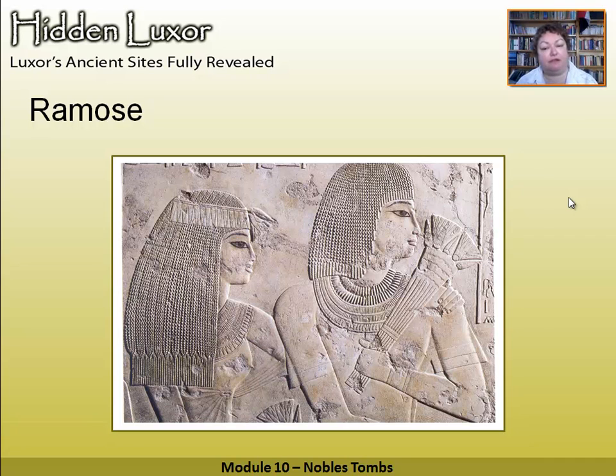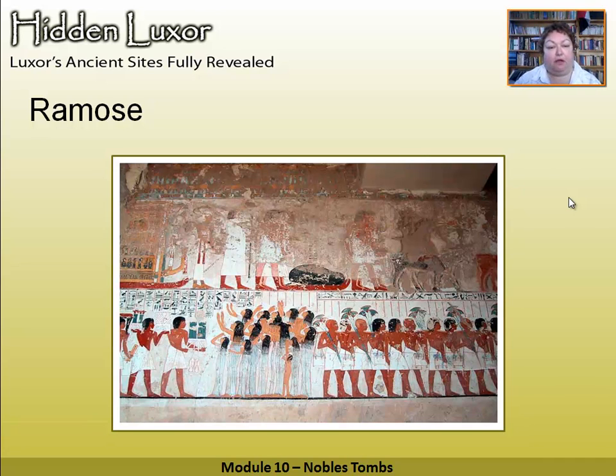Also in this tomb is a very, very famous painted scene with mourners including a little naked girl, and they are looking up at the sledge carrying the shrine with the mummy in it, wailing and screaming. Then you've got the funerary procession with people carrying chairs and chests and so forth.